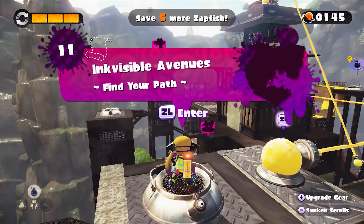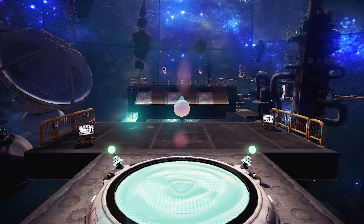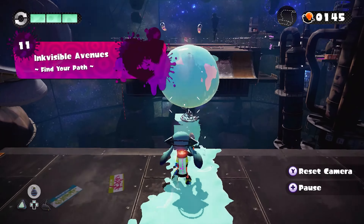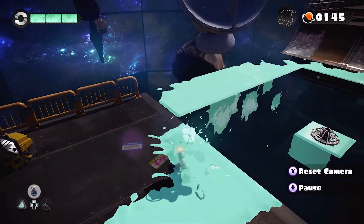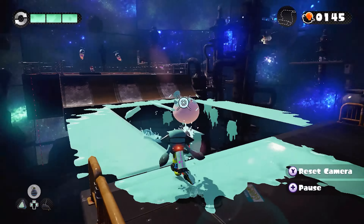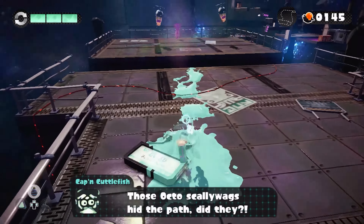This time we're taking on some more levels in area three, starting with number eleven, Inquisible Avenues. Find your path — I'll do my best. I probably should have upgraded something, actually. We have a hundred power eggs, but oh well. Ooh, I love this ink color. The platforms here are invisible, and we can only see them if we spray them with ink.